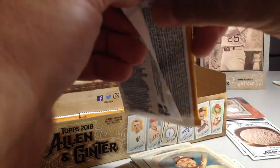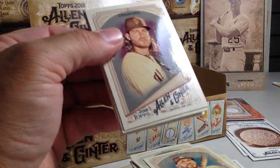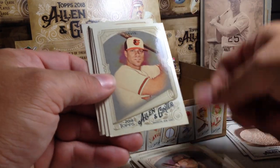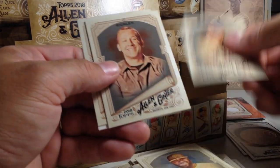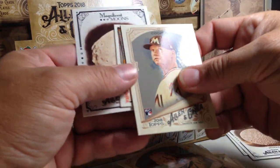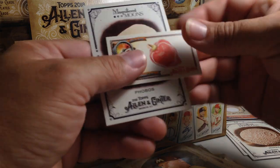We'd also like to get Ozzie Albies rookie glossy card. And Miguel Andujar, Brandon Crawford, Chris Davis, Josh Harrison, Michael Conforto, Sickler, Garrett Cooper rookie. There's a Hot Pepper card — Red Sabina Habanero. Marlon Gonzalez, Radar Gun, and Kevin Kiermaier — that's a SP mini.